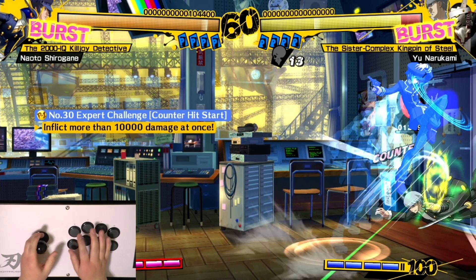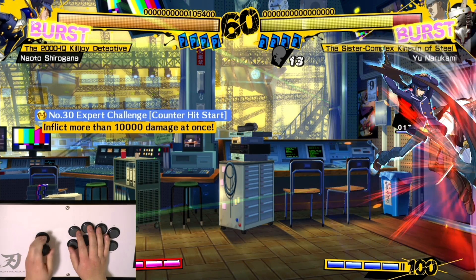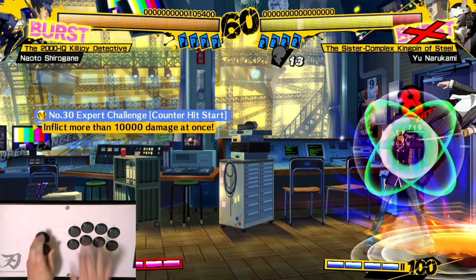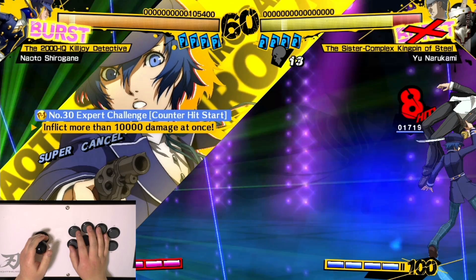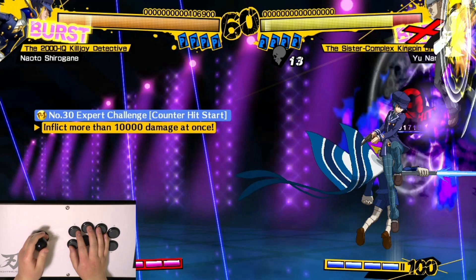After you do three hits, you want to do a standing A into a crouching A into a sweep, which is crouching A and B at the same time, canceling the sweep into an EX core circle forward AB. That'll do two hits, and then as soon as Naoto lands you want to do your super, which is core circle forward twice into D. Pretty straightforward so far.